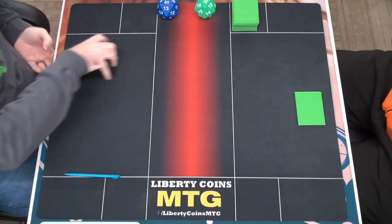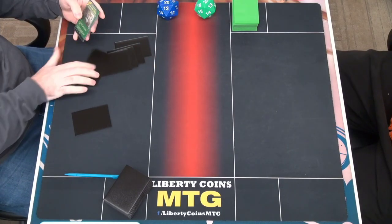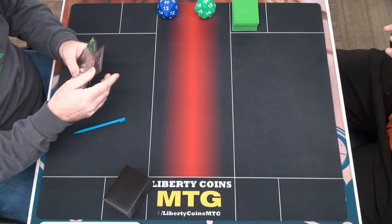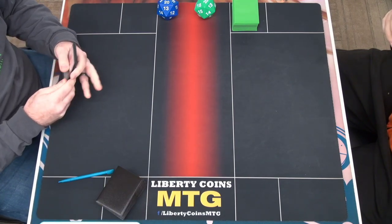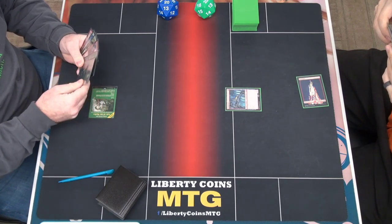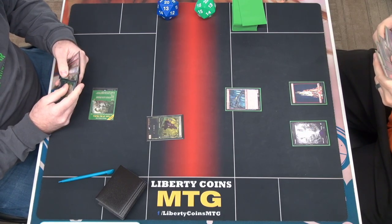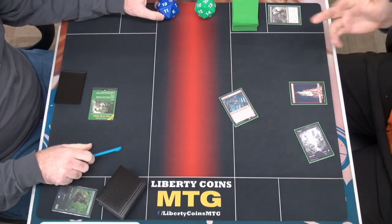My own demise. It almost has a sense of guilt being the reason you mulligan. I'm going to play a mountain, tap it and play a Goldhound, and I pass turn. I'm going to play a swamp — it might be wasting this early, but I'm going to kill your ramp. And then I'm going to attack you for one. Pass turn.